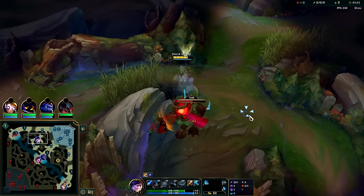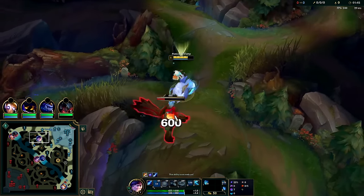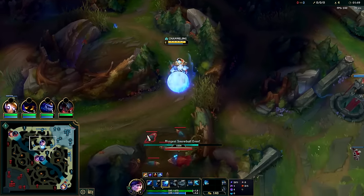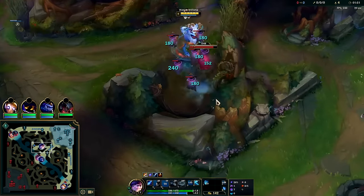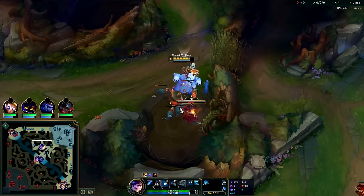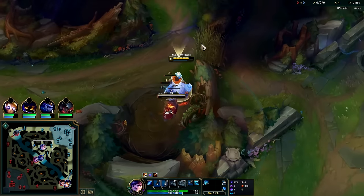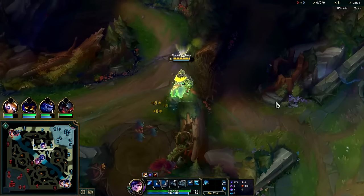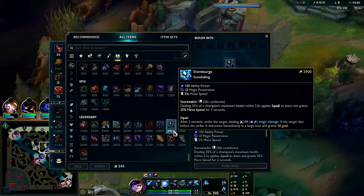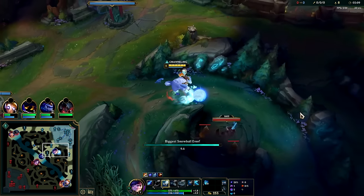For our build, we're rushing Liandry's as first item — it makes us tanky, gives us lots of AP and max health burn damage. Liandry's as a whole is pretty underpriced, especially for junglers since they don't need mana as their jungle item constantly pumps them full of mana. After Liandry's, you can flex into tank items like Frozen Heart or Jak'Sho, but we'll push for a full AP path: Liandry's into Storm Surge.